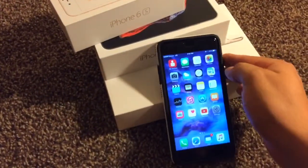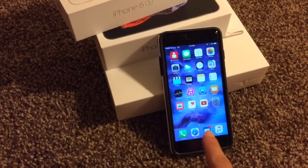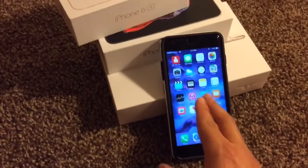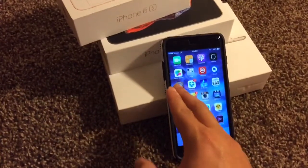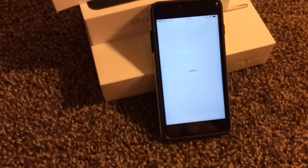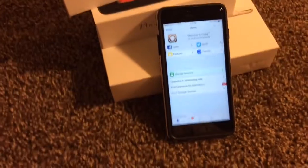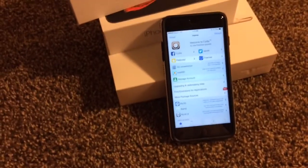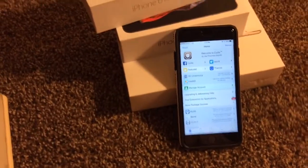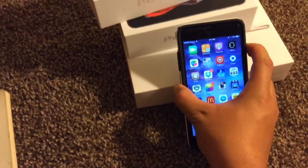Once it finally turns on, you'll notice I don't have my five icon dock or my home screen dock - it kind of just went to normal mode. What you want to do is go back into Cydia, and Cydia will start to work from there. Then whatever tweak you downloaded last, you want to go ahead and remove that - get rid of that tweak, delete it.